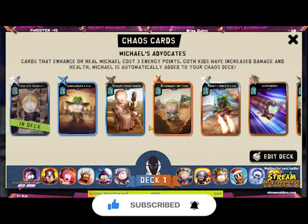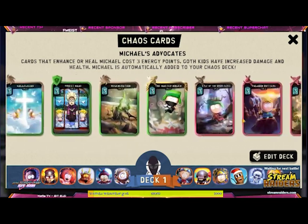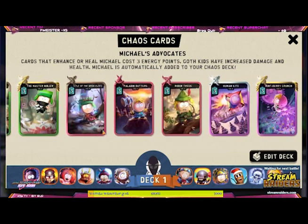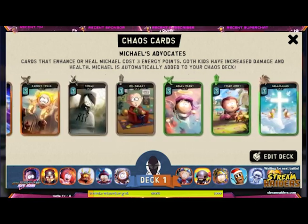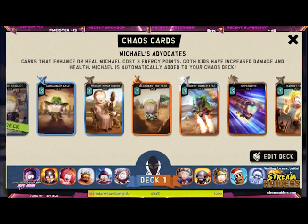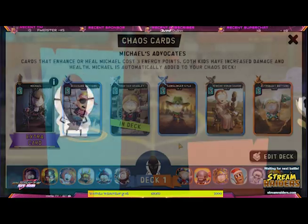So Michael's Advocates — what is it? It's going to be cards that enhance or heal Michael, our new goth card. They're all going to cost three energy, so you're going to want to utilize as many of these as you can on your list. And don't forget that Michael is going to be your extra 13th card.